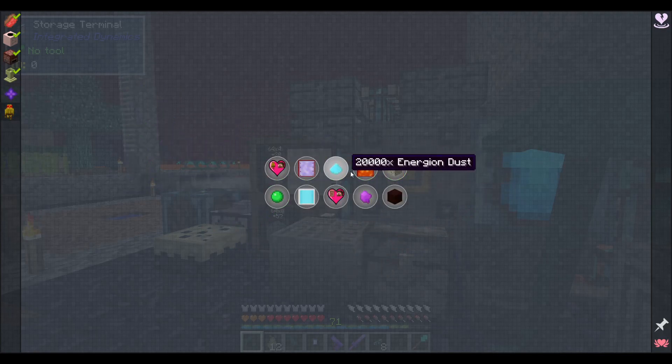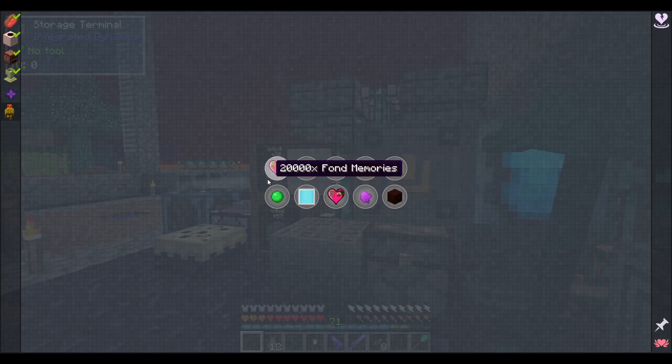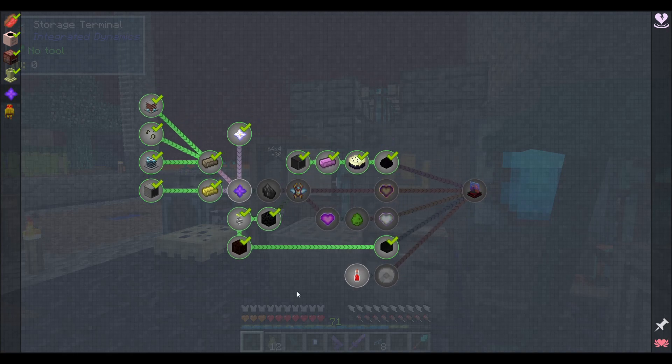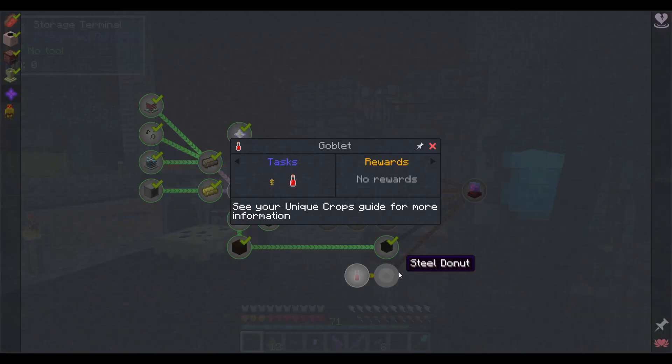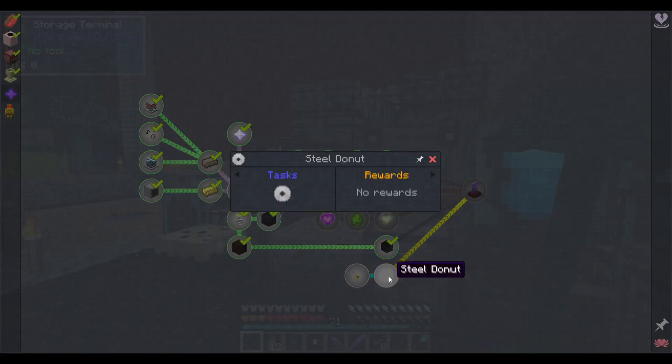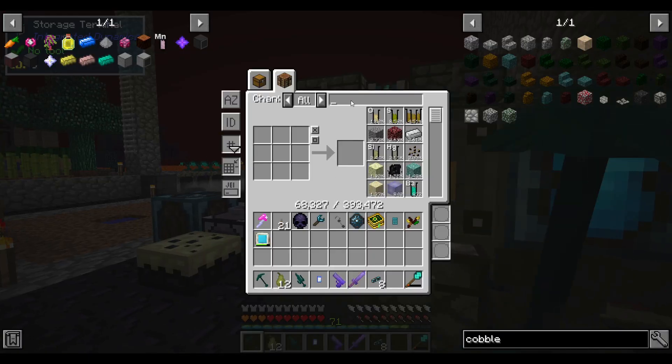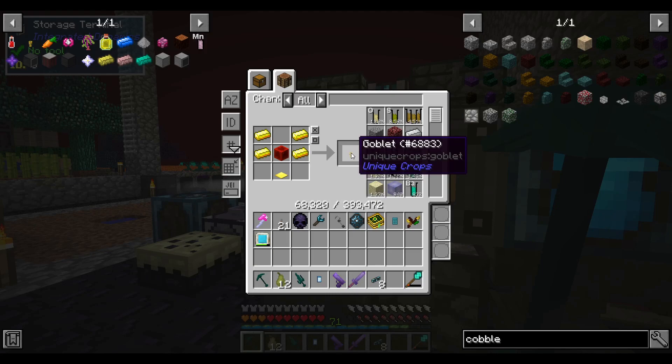I don't intend on doing these challenges because they just sound very boring. Let's do these two quests because they look easy — we need to fill a goblet with vampiric ointment in order to make steel donuts. I guess it's some unique props thing.